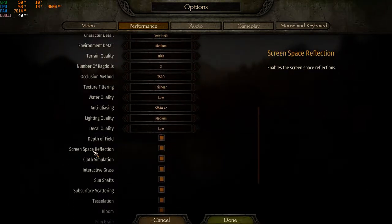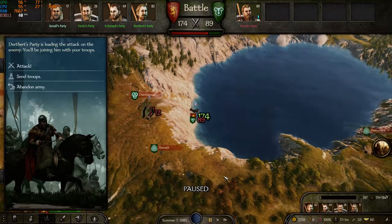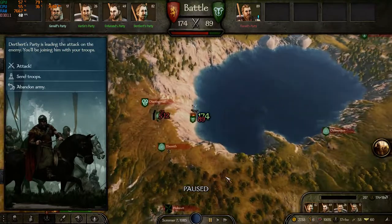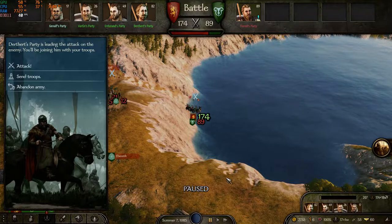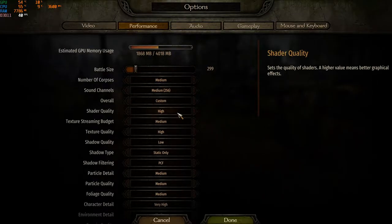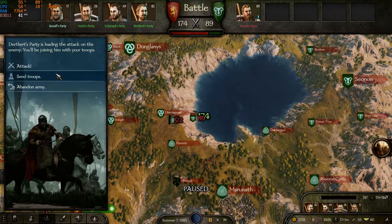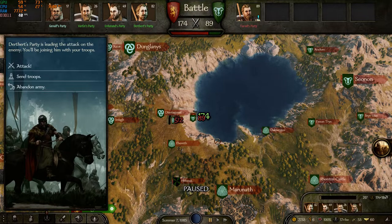I'll enable screen space reflection right now to show the impact. As you can see, the game runs at a constant 40 FPS and it's using 75 to 76 percent of my GPU with SSR enabled.